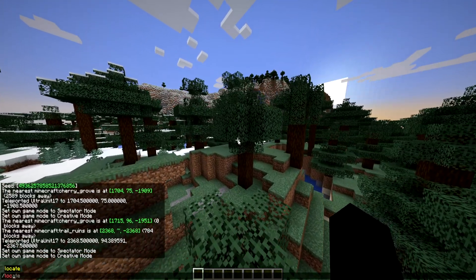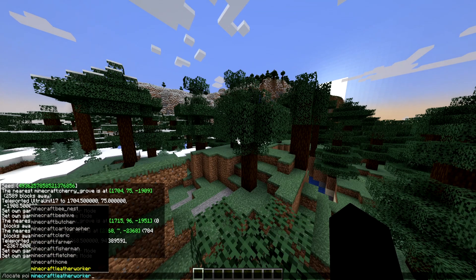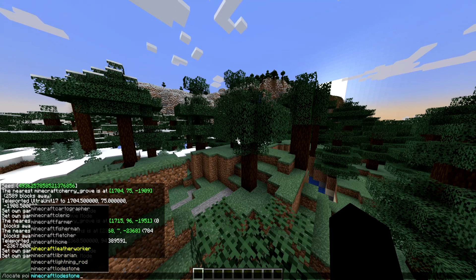If you're wondering what the other command does — the POI command — that is for something very specific, like a village, a beehive, a butcher, a cleric, a farmer, a fisherman. Even if you wanted to go back to your home, which is specifically for that beacon you can put down, or a lightning rod, librarian, lodestone, stuff like that.